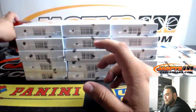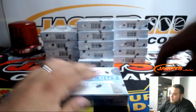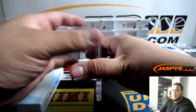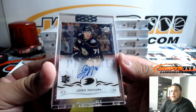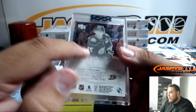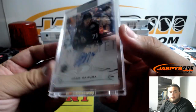Let's turn this bad boy on. All right, here you go, good luck. It's backwards. The first one we got is Josh Mara for the Ducks. That is a rookie card as well — this is basically the Series 1 or Series 2 look right there.